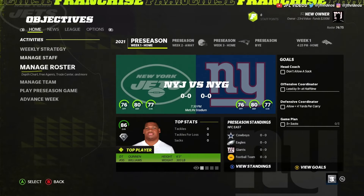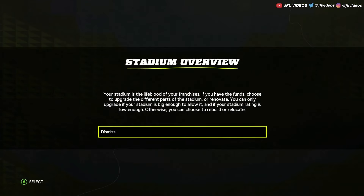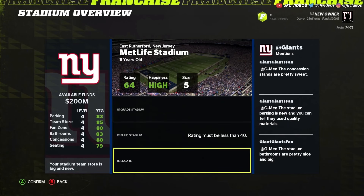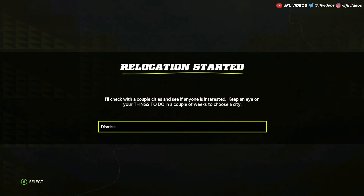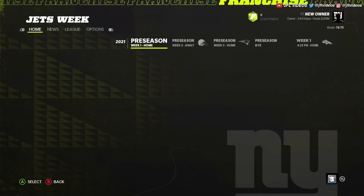Click 'Manage Team,' then 'Stadium,' and this is where it shows you the relocate option down here. Click 'Relocate,' confirm, and now you have to wait. You can go week by week and play your games.